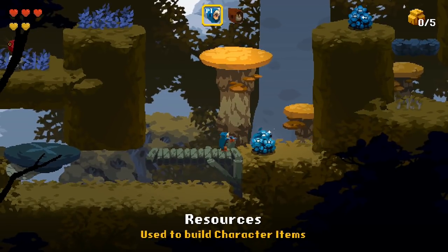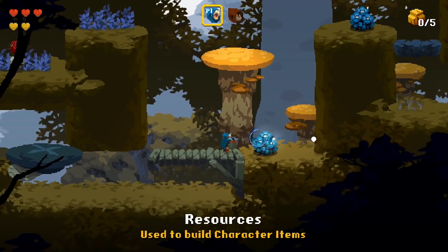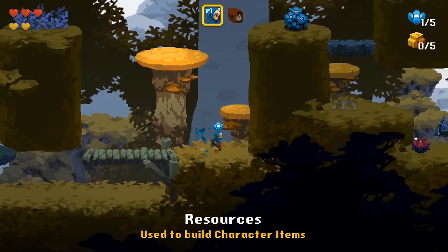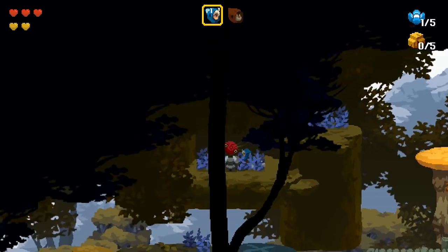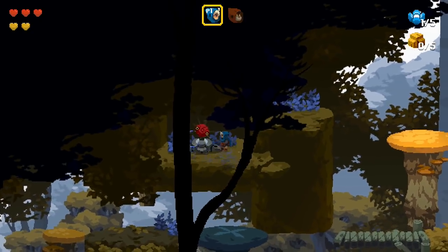Aegis Defenders is split up into 18 different levels that are separated into two distinct phases: platforming and tower defense. The platforming involves a little bit of combat and a whole lot of Lost Vikings-esque multi-character puzzles.